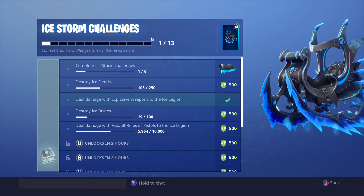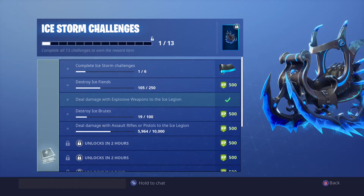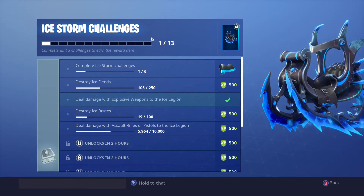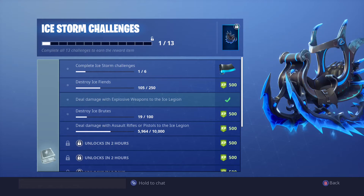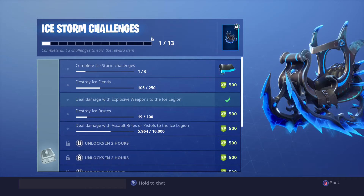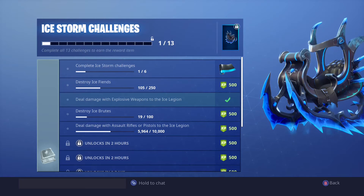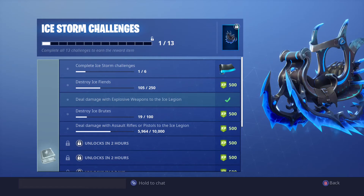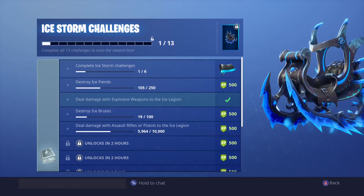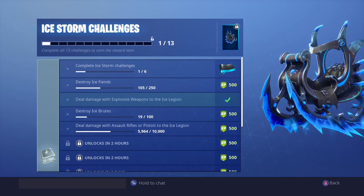The way you guys could do this quicker is just loot as much as you can and then target a legion, because there's always legions close together. So if you guys just target one legion, throw some explosives at it, and then loot out whatever comes out of it. And then if you have some ARs or a pistol, you could just use that to kill off the enemies — just use any explosive you can on legions, or ARs if needed.